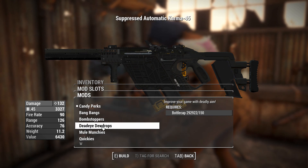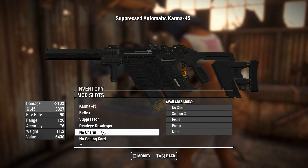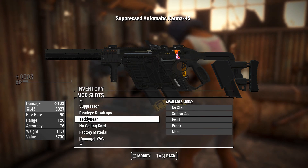All of these are purchased for bottle caps, which is kind of interesting. Let's go with that one — we want to be accurate with this thing. And you can put a charm on it — it doesn't have any physics, but it's there. I'm just going for a teddy bear.